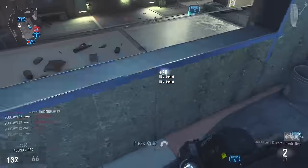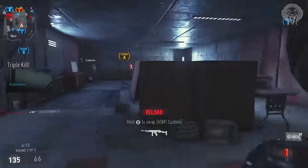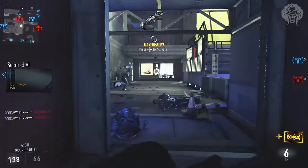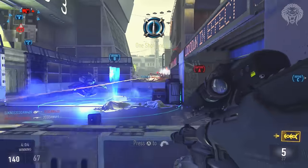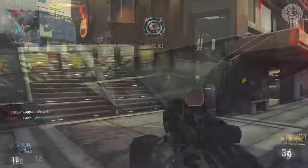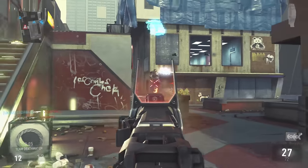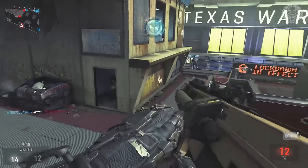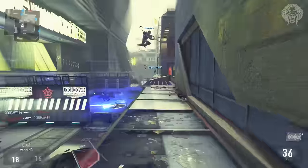It wasn't until about a month after Advanced Warfare's launch that I realized there was no small map. Solar might be technically the smallest — it might be between Solar and Comeback, which is a pretty small map, and Detroit as well. But in the grand scheme of things, compared to most CoD maps, they're still medium size. It was very strange that Advanced Warfare didn't launch with one of those tiny maps for 1v1s.